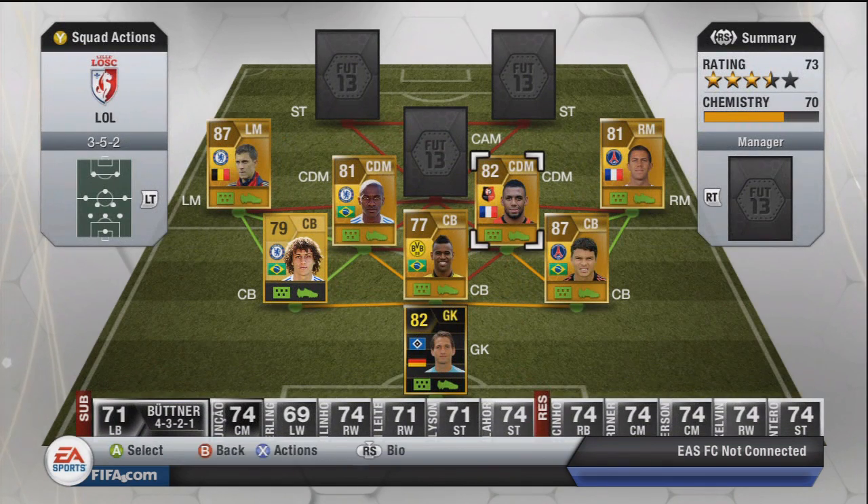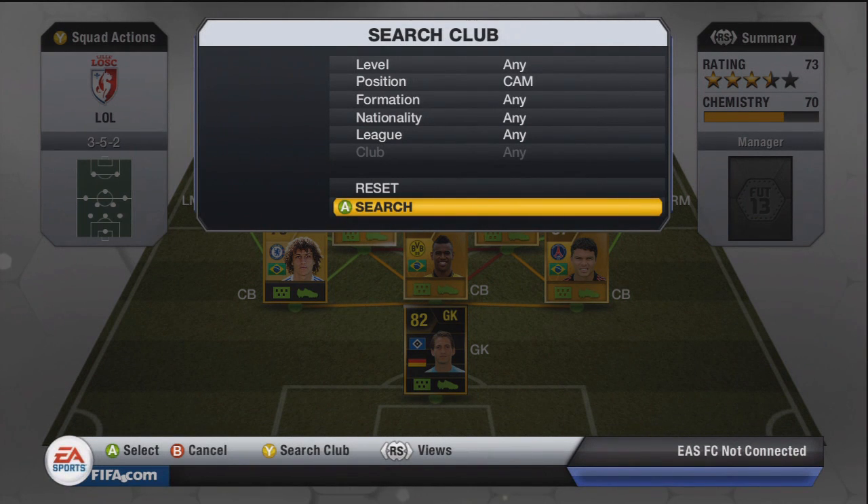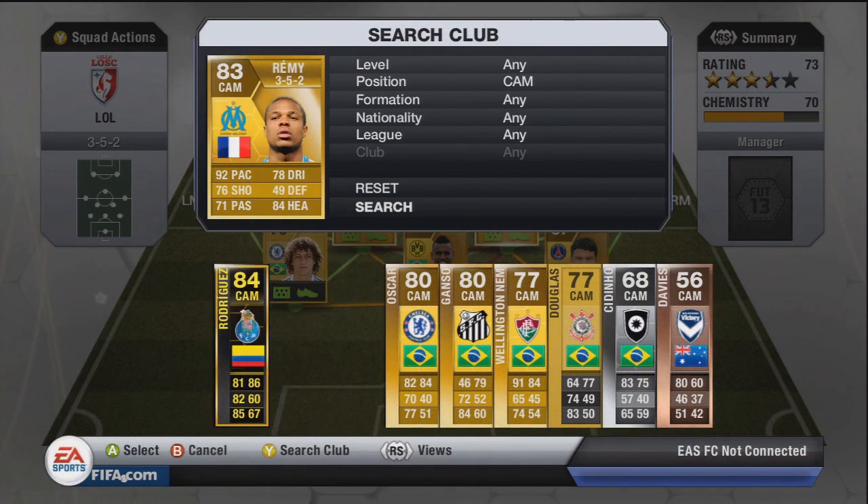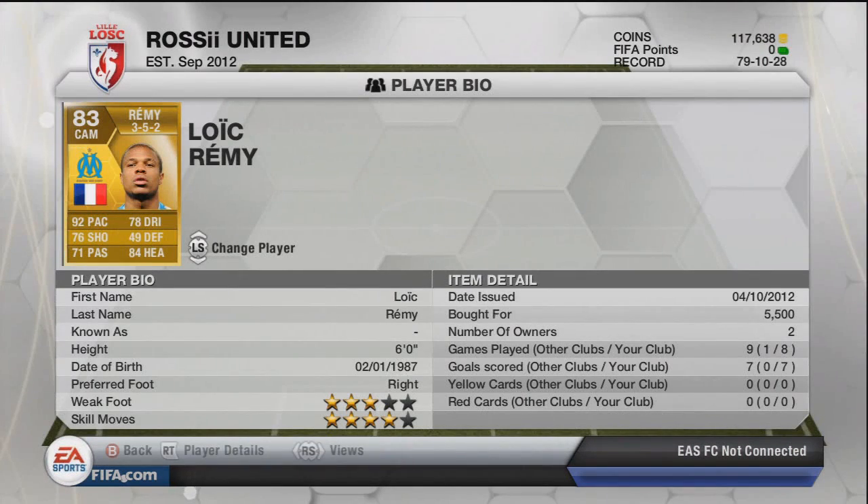Moving on to our CAM, we have got Loic Remy, normally a striker. He went for 5.5k which I didn't think was too bad at all. In the CAM position he's actually a really good player — I wasn't too sure about putting him there but I think I made a good choice. He's played 8 games and scored 7 goals, which is very, very good. 92 pace, 84 heading, 76 shooting, 78 dribbling, and 71 passing — a very good overall card.